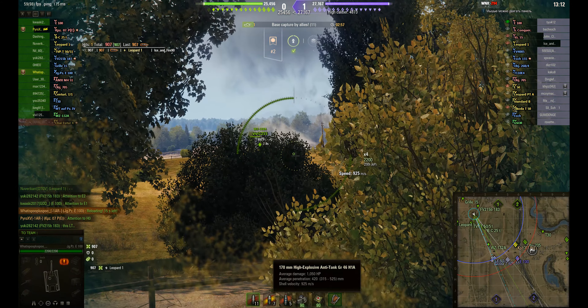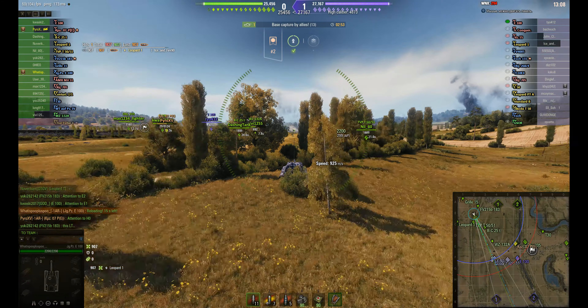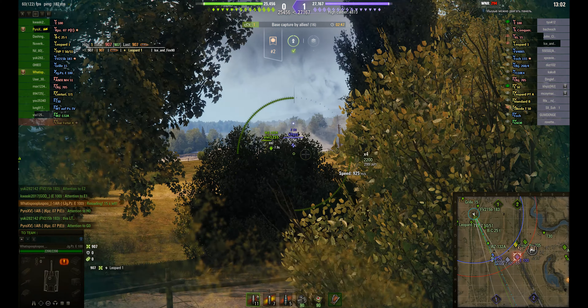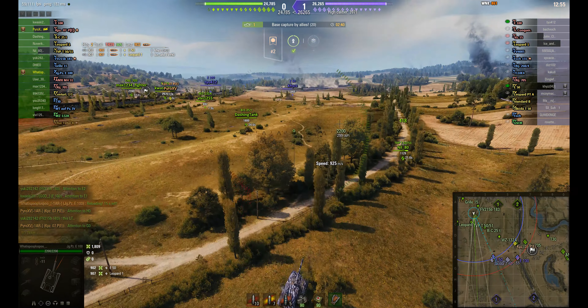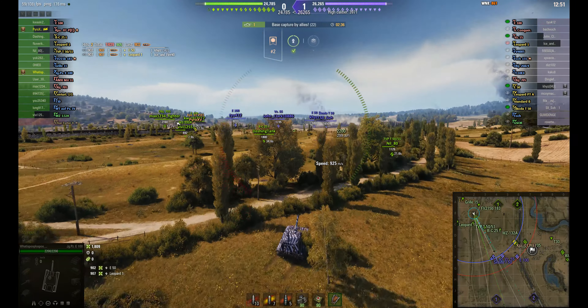Pen is 299 for the standard rounds, and 420 for the HEAT rounds. Of course it's HEAT, so you've got to deal with the way HEAT gets treated by armor. Relatively low shell velocity at 925 for both rounds. He's using his standard rounds at the moment — no problem going through the tier 9s.